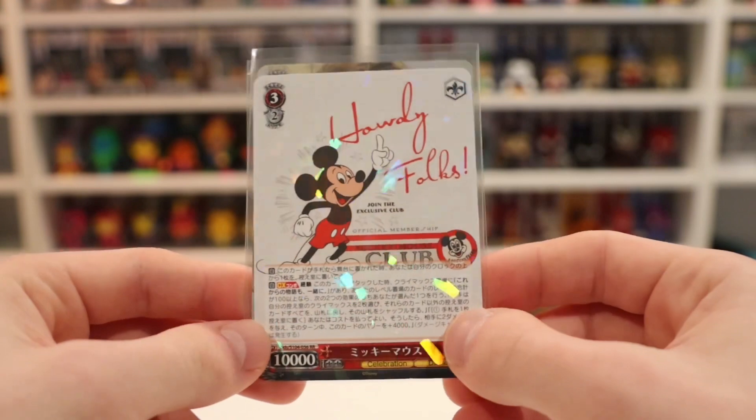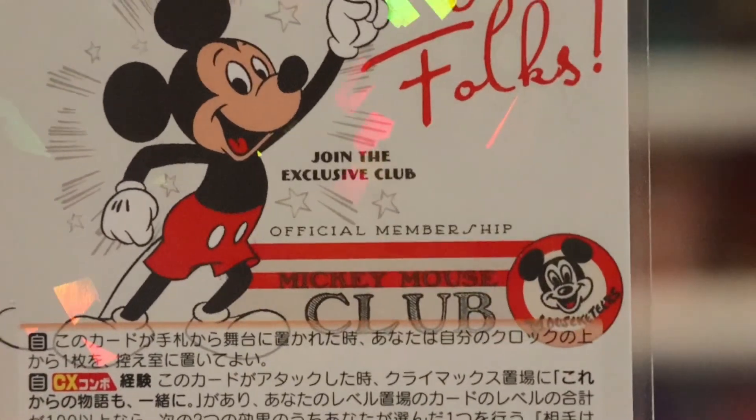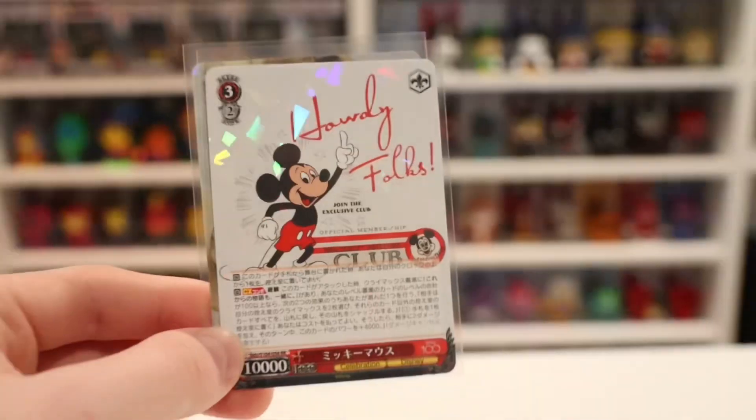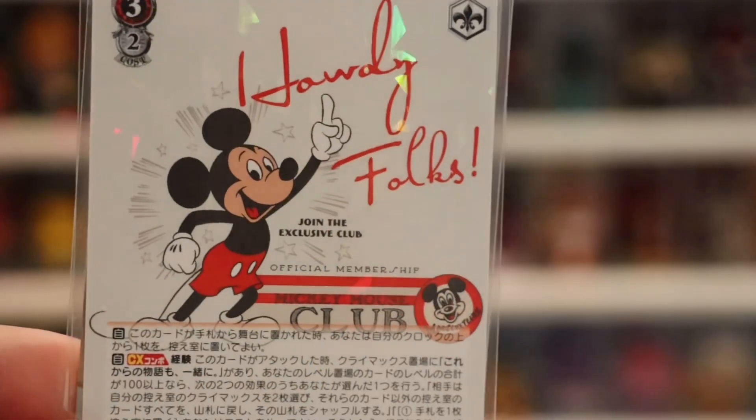Here's a little recap. So we do have Mickey Mouse — some club thing it says here. Official Membership. I think that's like part of the card or something like that. Howdy folks. Looks pretty cool, guys. It's like a holographic.